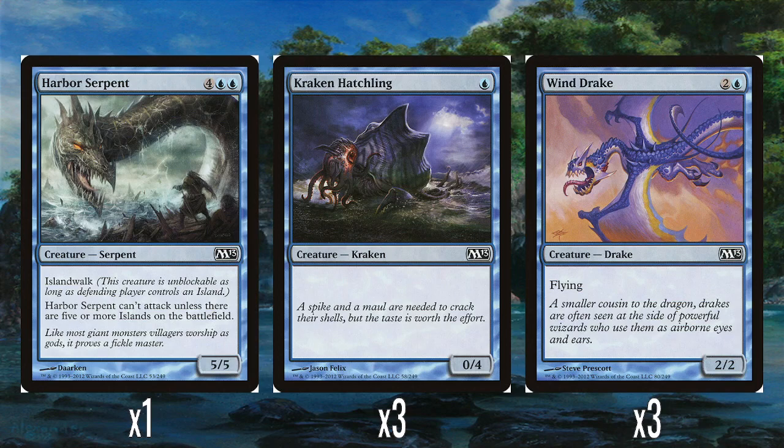We've got three Kraken Hatchlings — one blue for just a 0-4. It's a really nice early game defensive creature and a great turn one play. Just drop it and you're pretty much safe from attackers for a while. I like that there are three of them. It matters that it doesn't have Defender, so if you found a way to increase its power it could attack. There are some ways of increasing power in this deck.